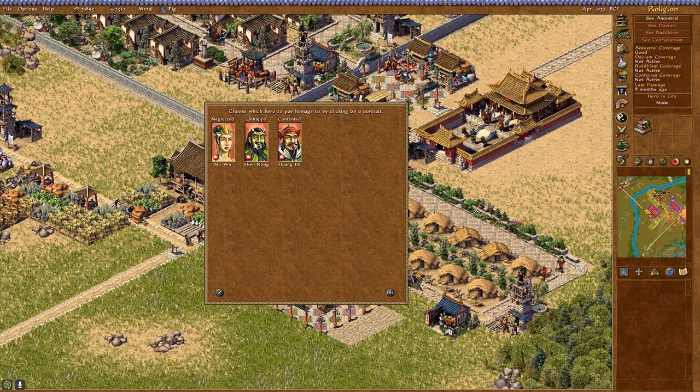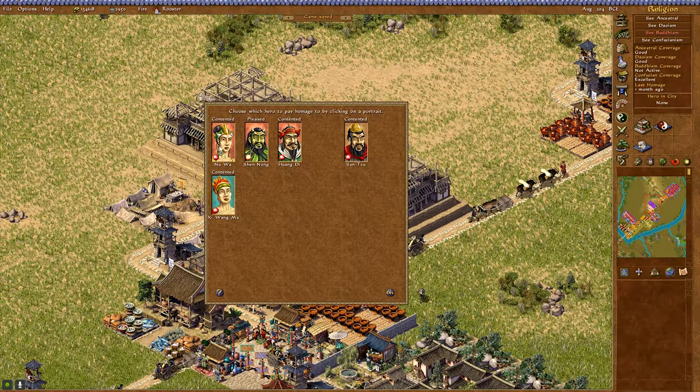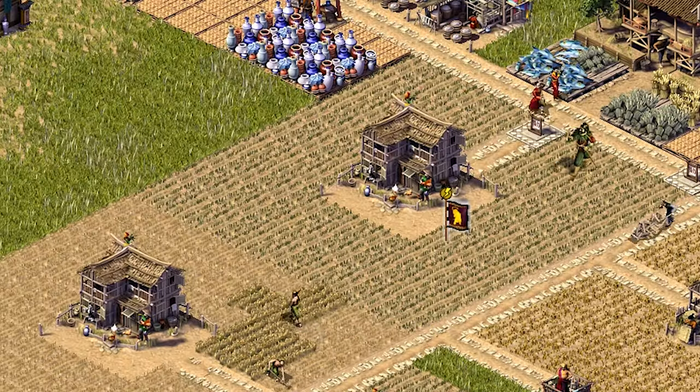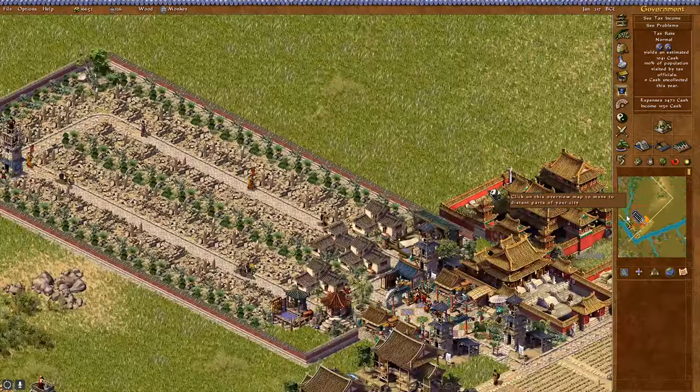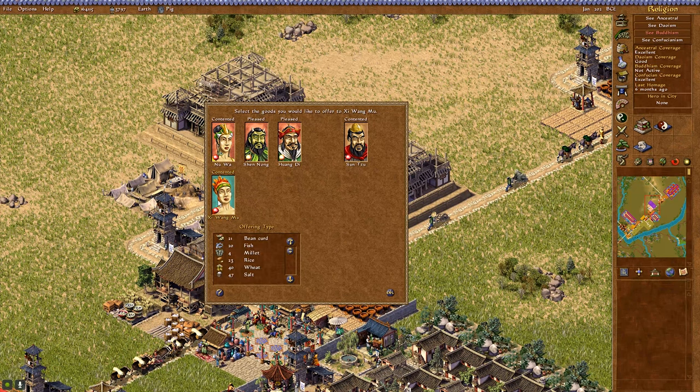Emperor: Rise of the Middle Kingdom also introduced a multiplayer option for the first time in these city builder games, though that is the one feature I did not test — I'm not a big fan of playing with strangers and I doubt the servers are still alive 20 years later. The gods are a very different experience from past titles, especially from the gods of Caesar and Pharaoh who would actively punish you if you didn't pay their protection tax. Emperor does the same thing Zeus did, allowing the gods to physically show up in your city when you appease them, offering various services and blessing buildings to improve their output. These gods will also enact terrible vengeance upon your city if you neglect them too long, so I suggest keeping the religion tab open at all times to see when the last offering took place.